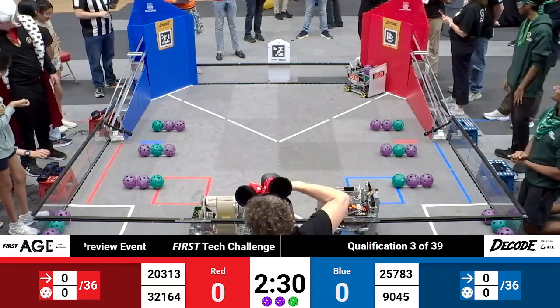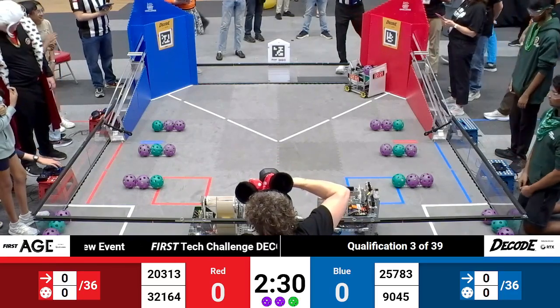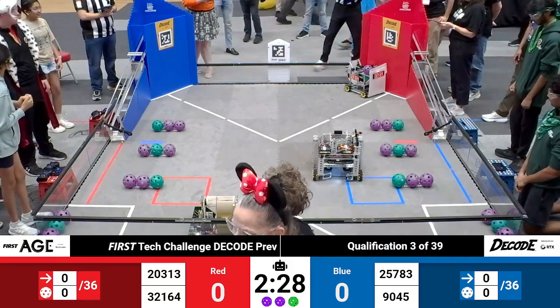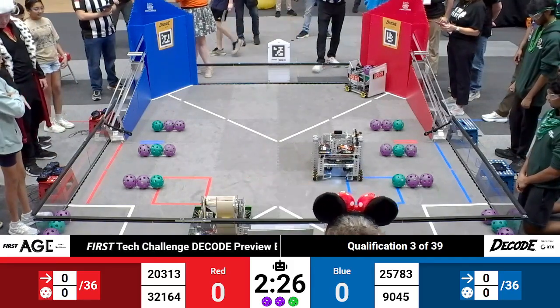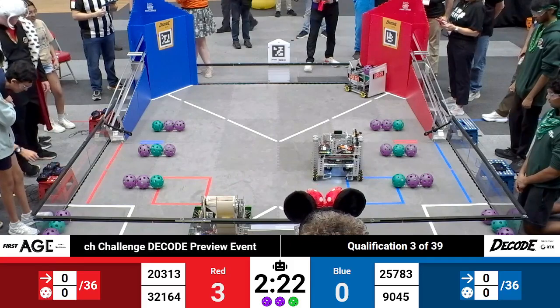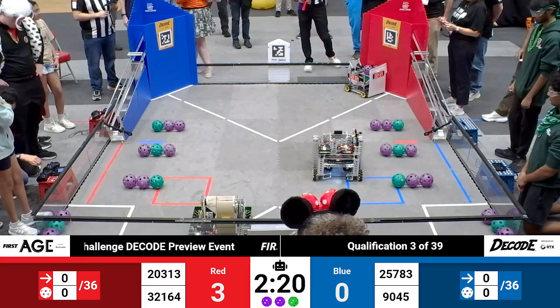Match three begins in three, two, one, go. Kicking off autonomous here in qualification match number three. First move off the launch line comes from the Red Alliance — that's Mustang Robotics with three points for their side of the board.